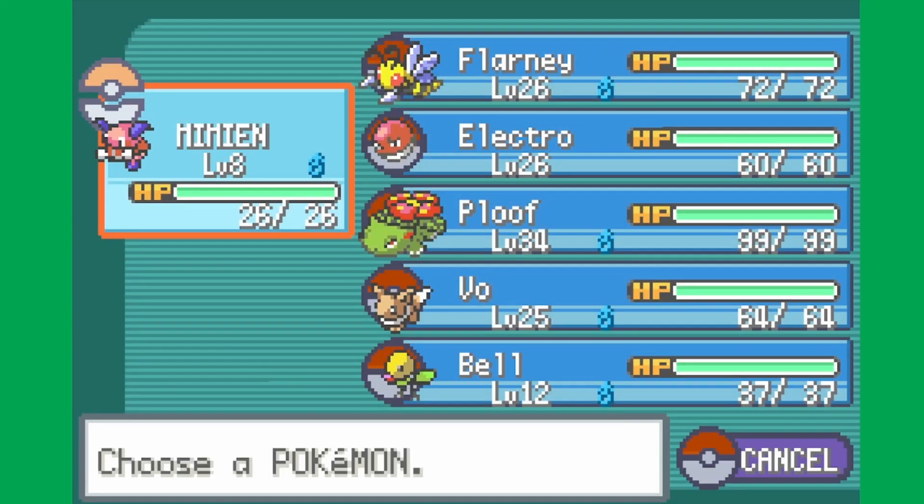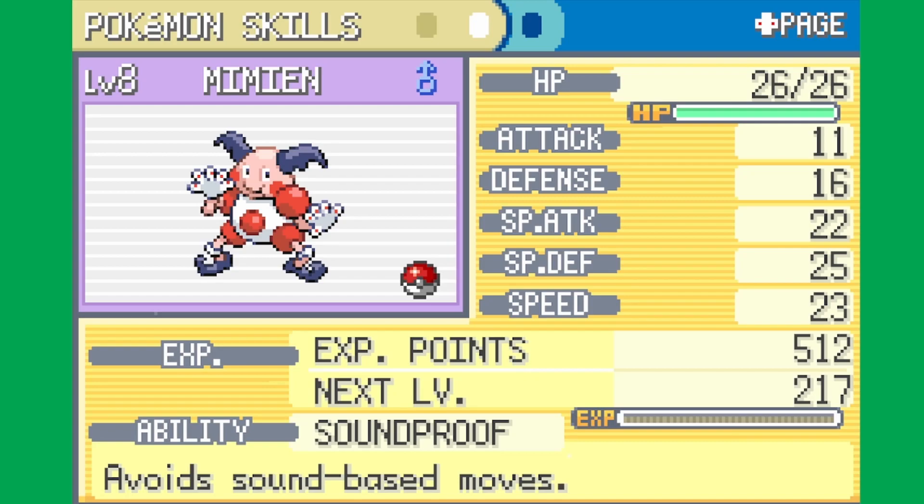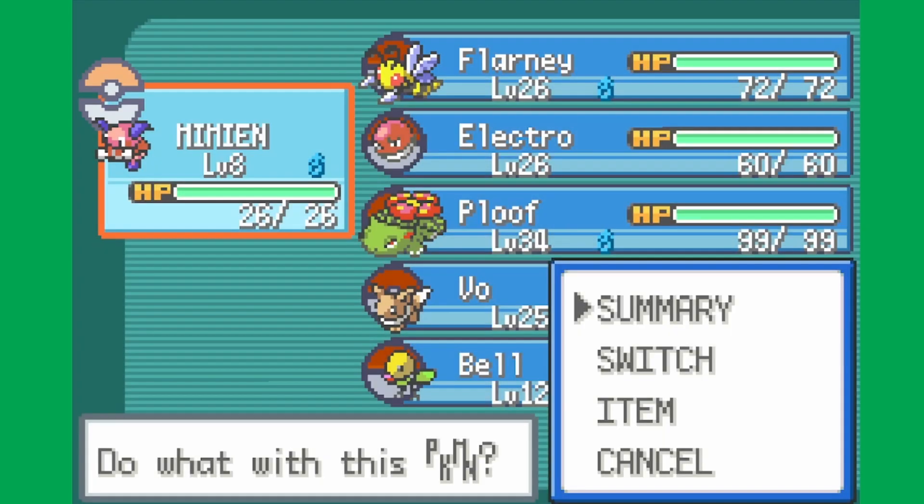We unfortunately got rid of Chubbs — I know, fan favorite. We got rid of Chubbs and swapped him in with Mimian the Mr. Mime. I know I said I probably wouldn't use Mimian, but if I wanted a special wall, Mimian's going to be the guy. I need Mimian as the wall.